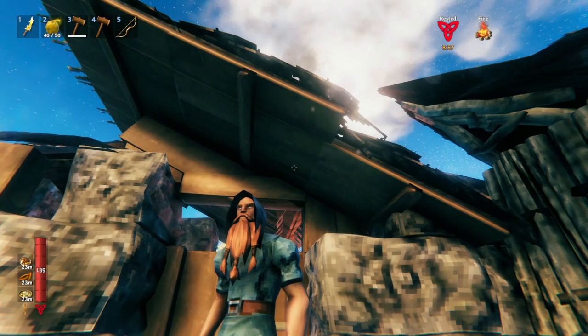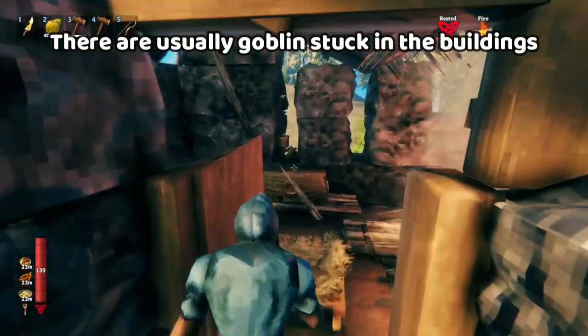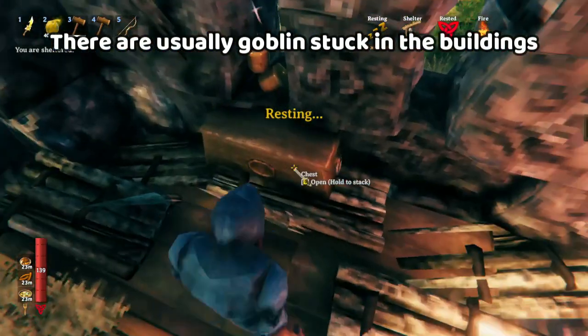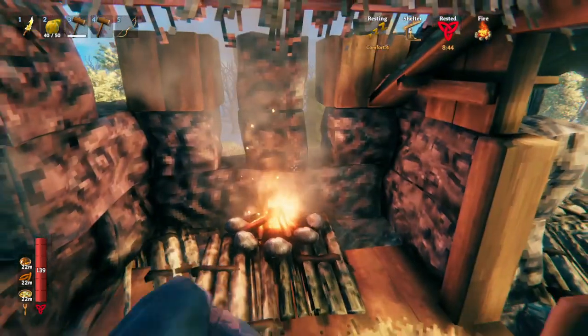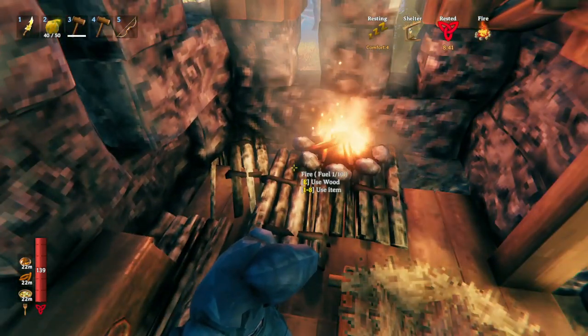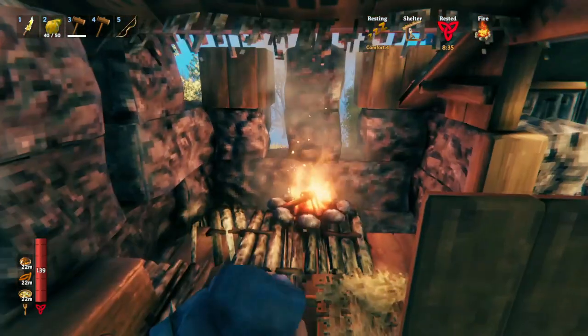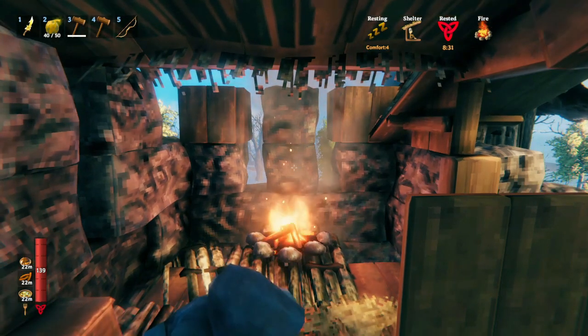As always, before you get started, you'll need to make sure that you have a nearby safe spot. Depending on how you play, this safe spot will have a spawn spot, some food, and some equipment. Or if you're on regular mode, then you'll just have a portal and a campfire. You should have a campfire because you need to get that rested bonus. You can just keep coming back here every 10 minutes or so and keep your rested bonus up.